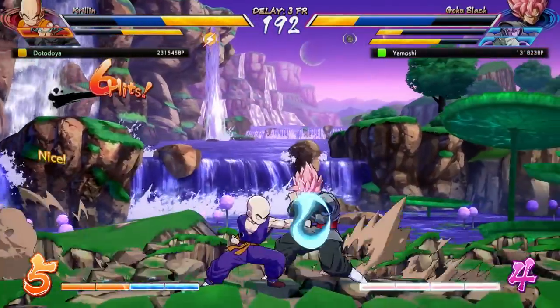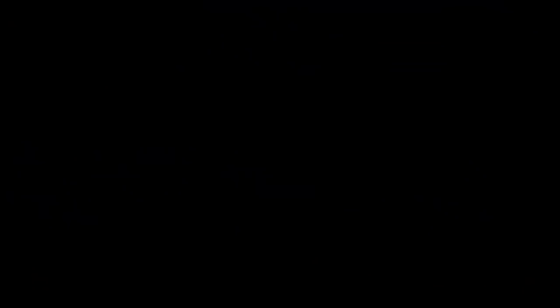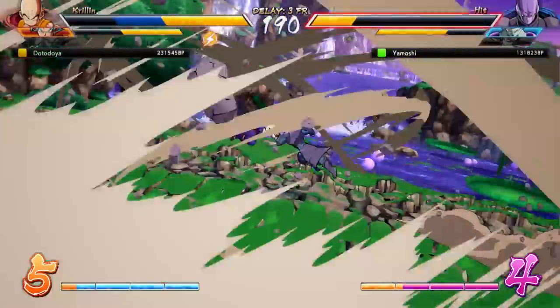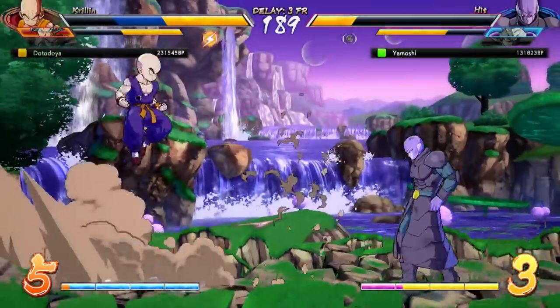Moving on to the third slot, you have your anchor. In general, this is the person you want to finish off the match, so this person should be good on their own and able to tackle any sort of scenario without any use of assists. Of course, benefiting from assists is just a bonus.